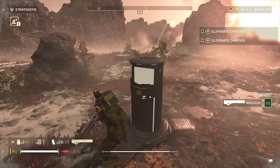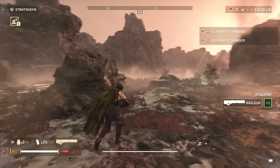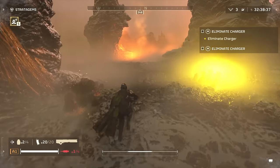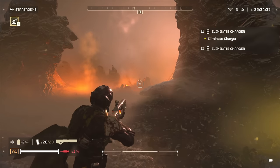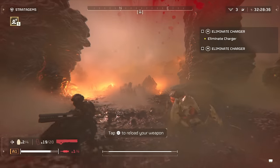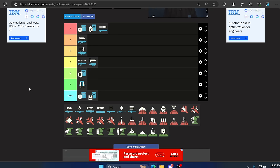Up next we have the Railgun — an instant S tier, especially in unsafe mode. You can one-shot almost everything in this game. It is completely broken, and paired with a bubble shield you are mildly unstoppable. A Bile Titan will fear you personally as you take it down in one shot. I've played with people who killed four Bile Titans in a row in less than seven seconds because of this weapon. Don't sleep on the Railgun. Obviously it is the best in its current state.